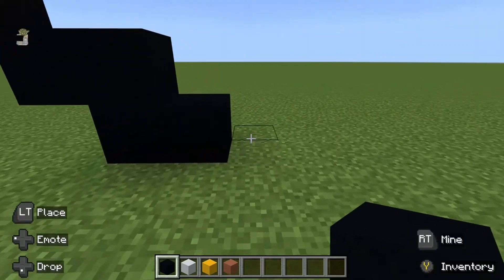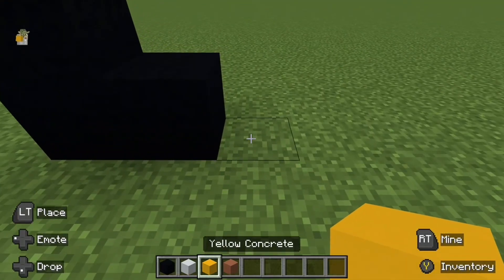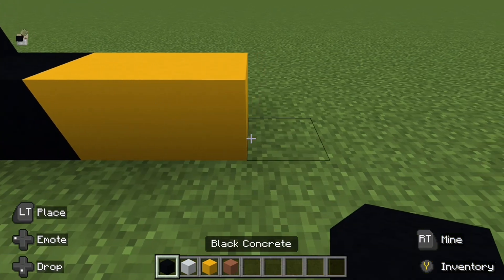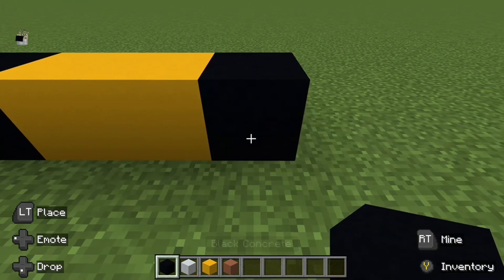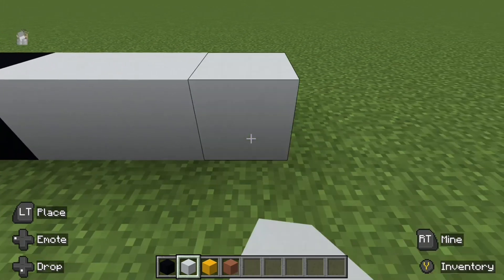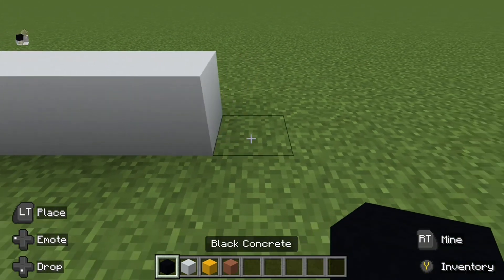From this block here go right by two with the yellow concrete, place one black concrete, followed by three white and one black.